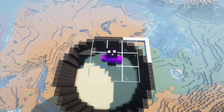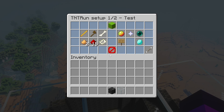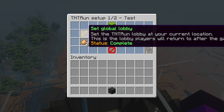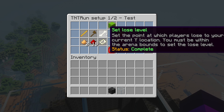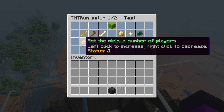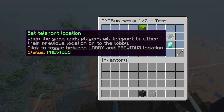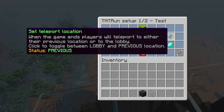You're able to change a lot more settings about your arena. Type slash TR setup configure, then your arena name, and a ton of options will appear. You can set a global lobby, set the arena bounds, set the lose level, minimum and maximum number of players, vote percentage, and a teleport location. The teleport location can be set to either lobby or previous — previous means players are teleported back to wherever they were when they joined; lobby always sends them to the main lobby you've set through TNT Run Reloaded.